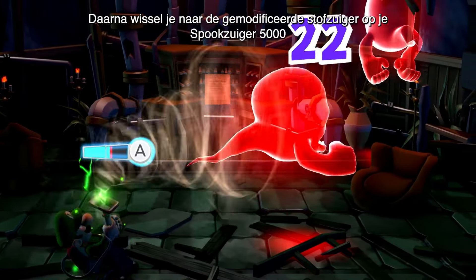But wait! There's more! Spotted some gold or gems that you just can't reach? Not to worry, the Poltergast 5000 is sure to give you a helping hand.